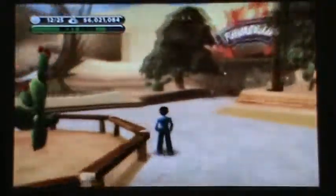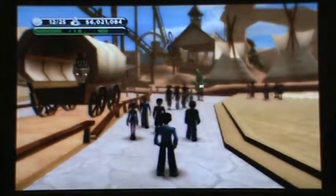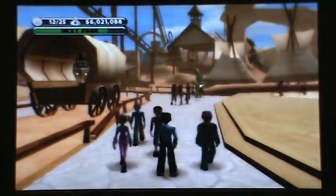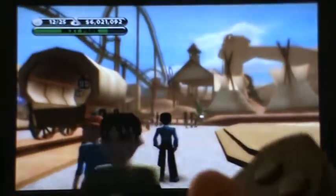So this glitch gives you $50,000 instantly. As you can see in my top left corner, I have $6 million. So this is how you do it — it's with the controller. This is all you do: you hit square, circle, triangle, square, circle, triangle, X.